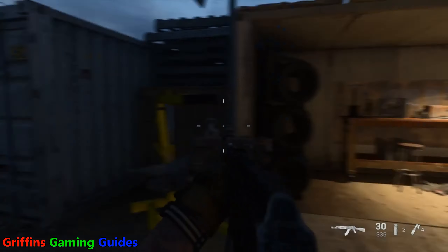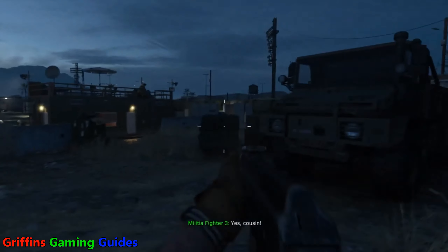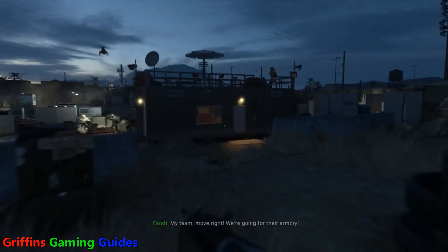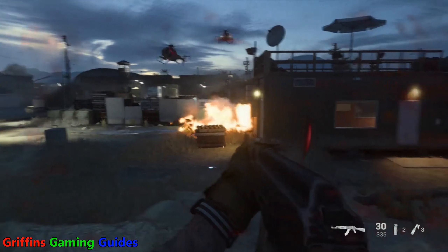Hi guys, welcome back to Griffin's Gaming Guides. Today we're going after another Call of Duty Modern Warfare trophy, Wildfire, where you need to take down a flying helicopter with a Molotov. As daunting as this actually sounds, it's fairly simple to be honest with you.